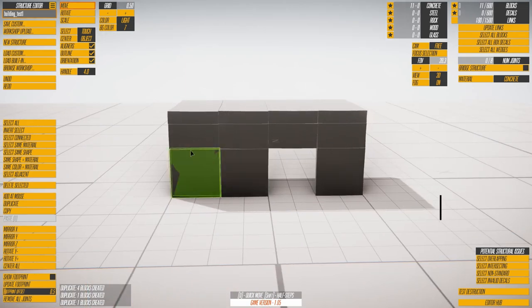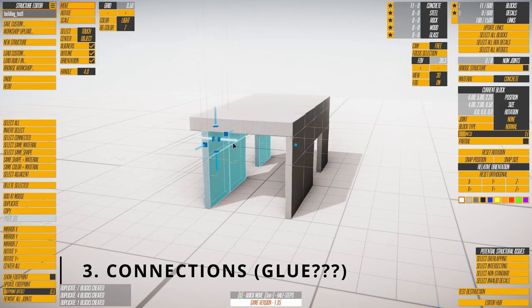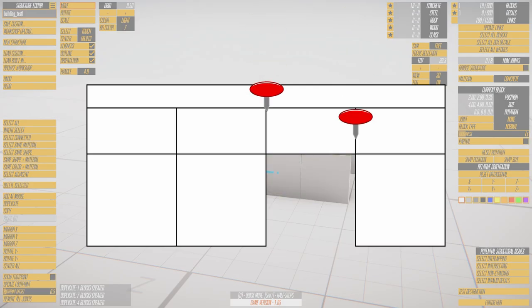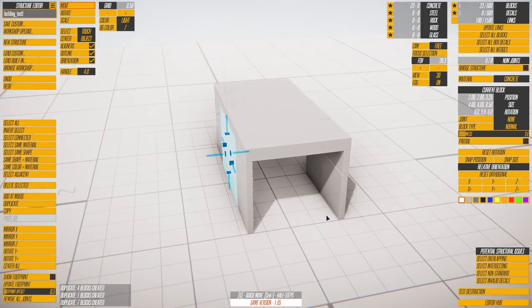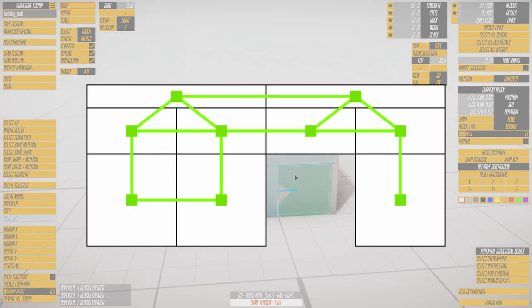At its core, a structure is a lot of walls and ceilings and floors all connected together. To keep things simple, we're making structures out of boxes only. These boxes are called blocks in Instruments. The connections are what we need to focus on. We need to figure out which blocks to connect, and we need to let the physics system know how to connect the blocks. For deciding what to connect, we'll expand the blocks a tiny bit and see if they intersect. If they intersect enough, they connect.